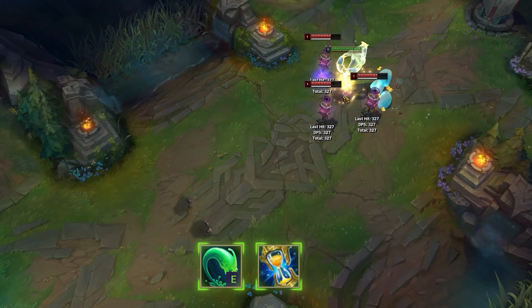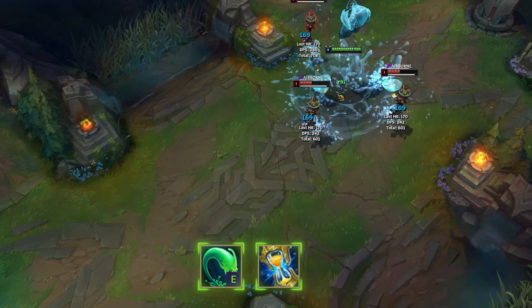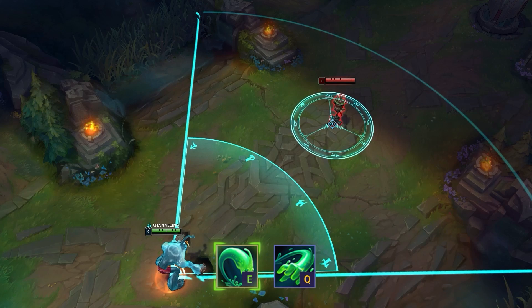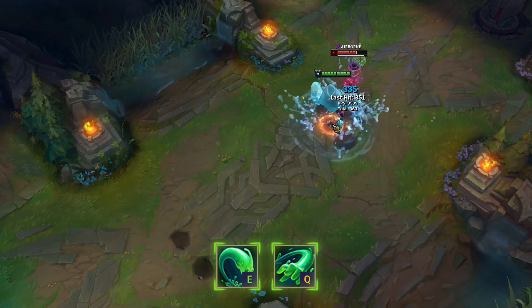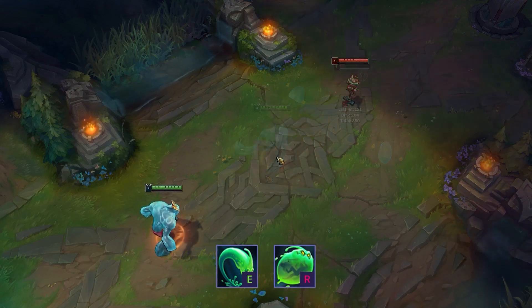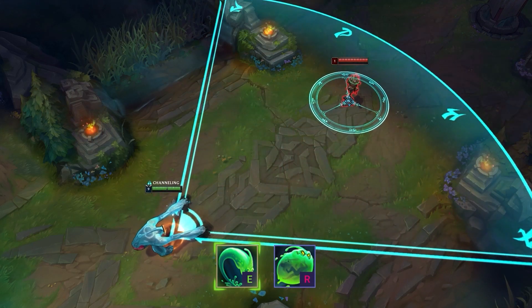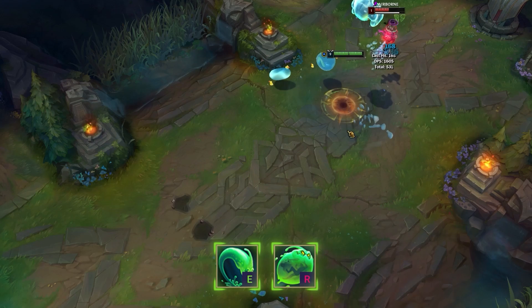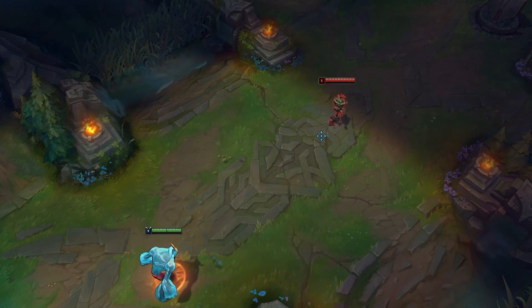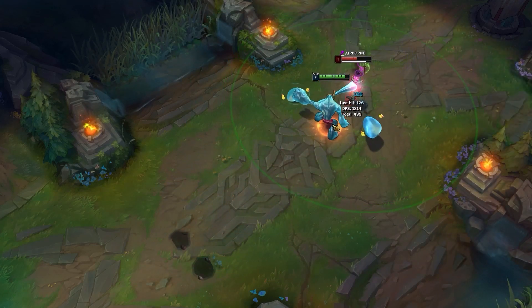Throwing a little bit of AP with his ratios is always a good idea as well, especially if you need a bit more damage in an AD-heavy comp. If you cast either your Q or ultimate while you are flying in your E animation, you will instantly use that ability as soon as you land. This is a great way to animation cancel your abilities for extra burst and damage. Reducing and removing an enemy's ability to react to you is always the best way to guarantee your spells hit.